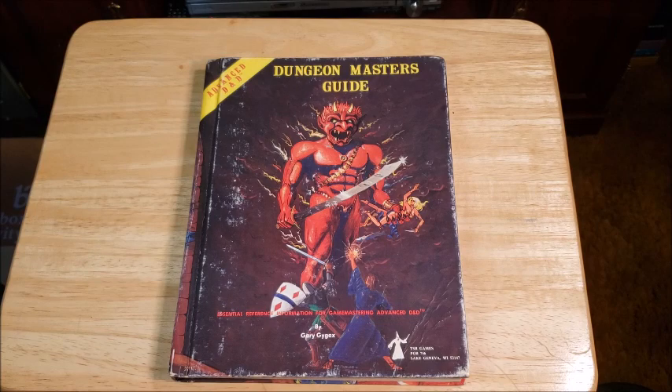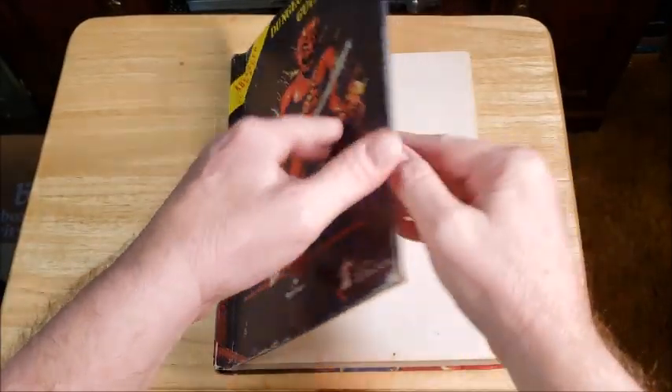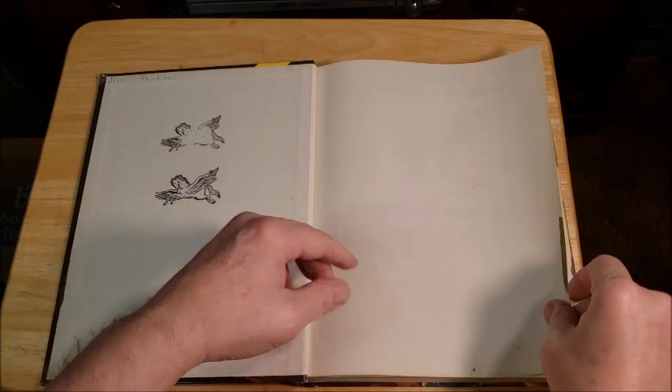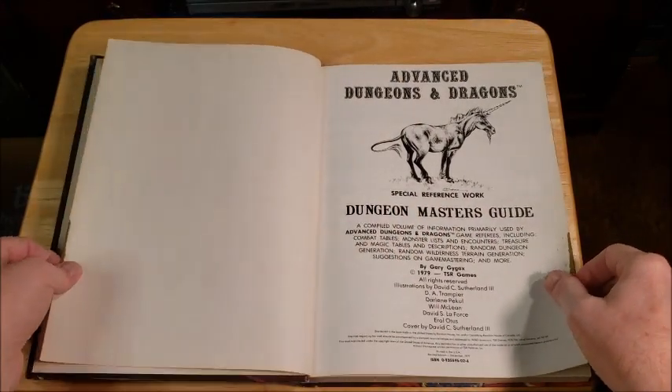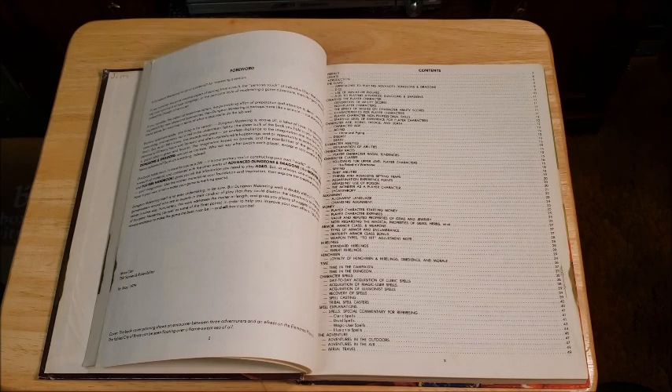The Dungeon Master's Guide by Gary Gygax was released in 1979 and saw many printings, even with a different cover. I prefer the classic cover with the Efreet on the front and the City of Brass in the Sea of Lava on the back. This book is obviously one of my older acquisitions — got it at a used bookstore. It set the standard for a lot of rule books to come. While the standard has certainly been upgraded since, this was kind of the first real rule book I encountered.